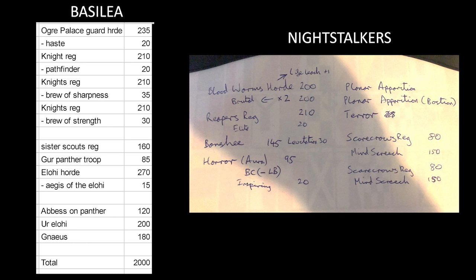The first thing I wanted to try in 3rd edition was the regiment prices for items, so I tried to abuse that by having three knight regiments in my list. I still have an ogre palace guard and gave it haste to keep up with the rest of my army. The only shooting element I have is the scouts, and for heroes I have both Neus and Ur-Ilohi — I wanted to make use of that nimble. I also have an Elohi horde with Aegis of Elohi to heal a little bit more and stay in the battle a little bit longer.